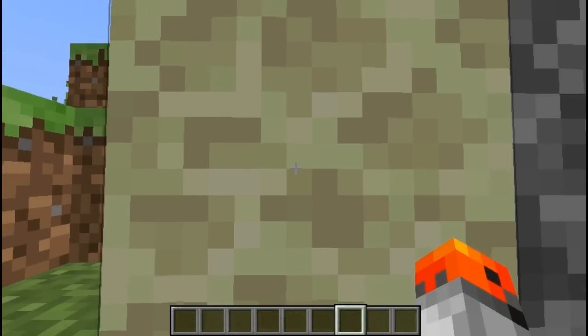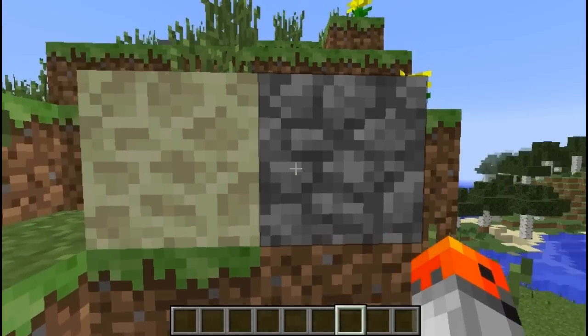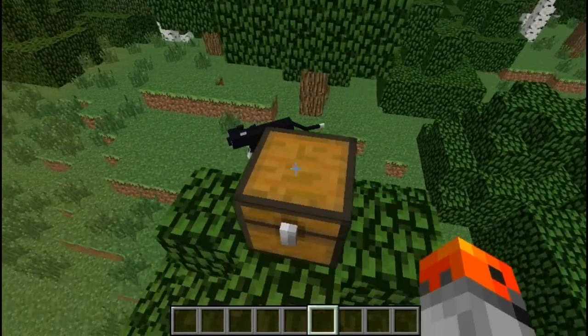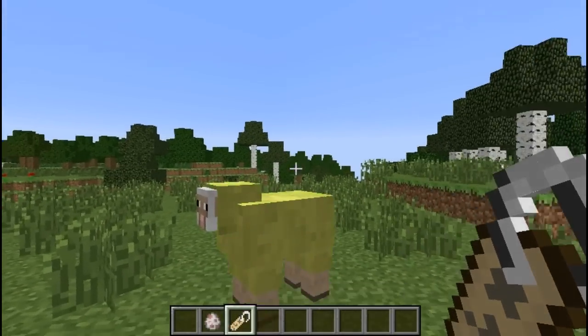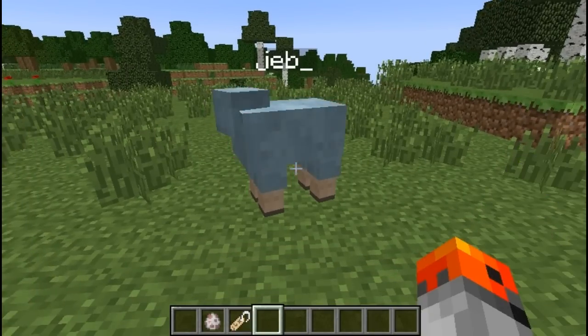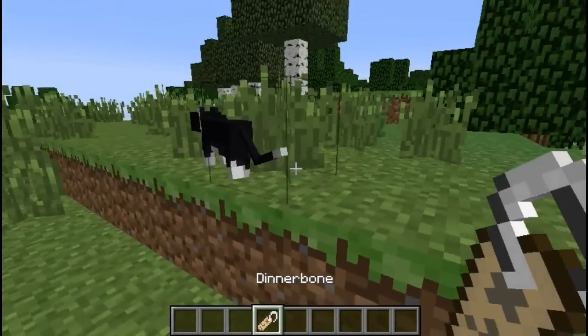Stone is actually an inverted cobblestone with different colors. You can't open a chest if there's a cat sitting on top of it. Try naming a sheep 'jeb_' with an underscore and see what happens. Or how about you name a mob Dinnerbone or Grum.